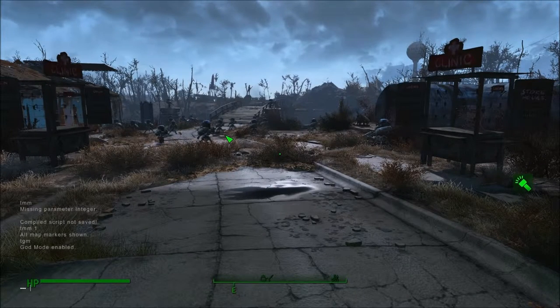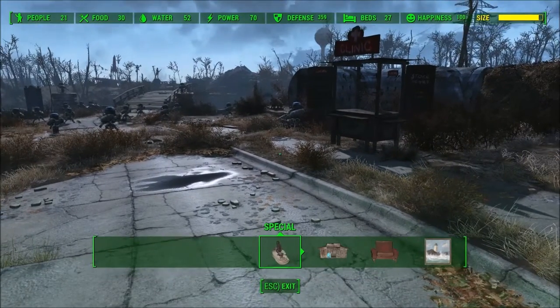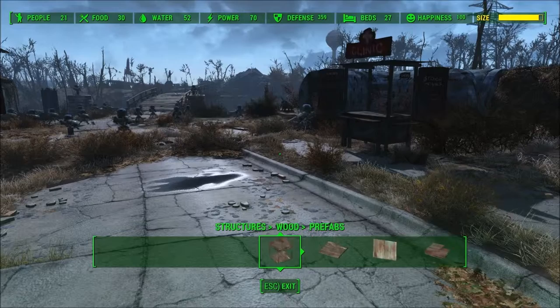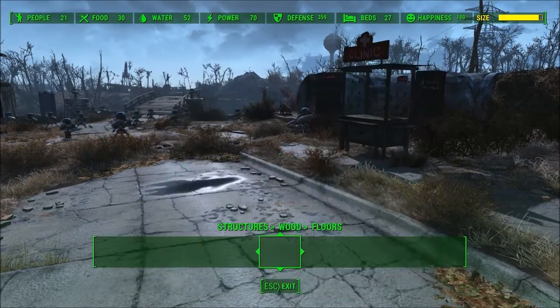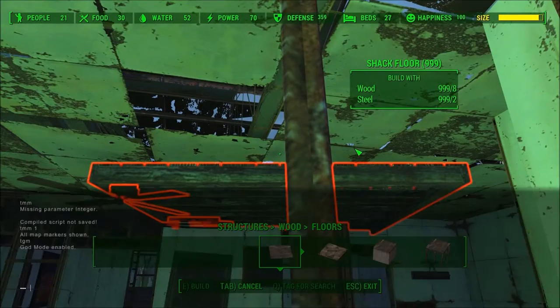The next is Toggle God Mode — TGM. Basically you're immune to damage, immune to radiation, you don't suffer oxygen loss when underwater, you have unlimited ammo, and unlimited carrying capacity. Instant impacts won't work on reducing what you've already taken as far as damage or radiation. Power armor fusion cores will still dwindle though — that's the one thing god mode doesn't work with. It'll also give you unlimited supplies for settlements. As you see here, it says wood: 999, and that number will not go down even if you use resources.